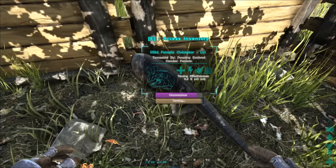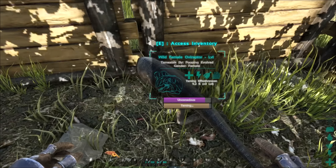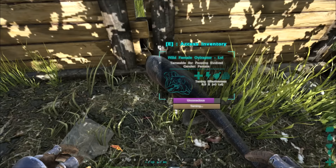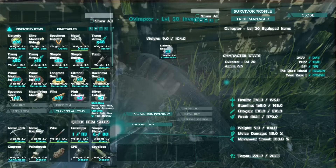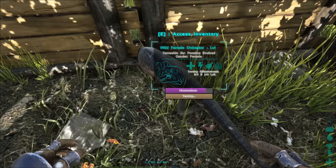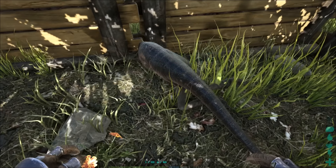We're almost there - looks like we're not getting any extra levels, so these things must like different eggs other than Kairuku eggs. That's my guess. I did feed it a couple narcotics just to keep it asleep and we're almost there. This is going to help our fertilizer farm for our plant species X.